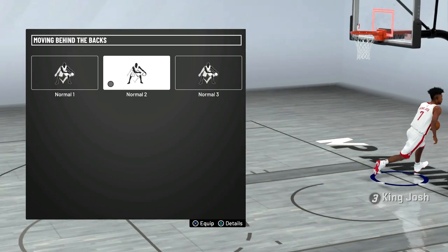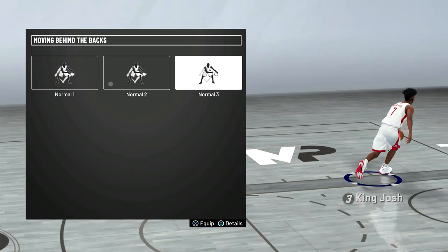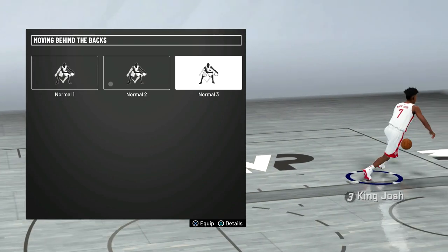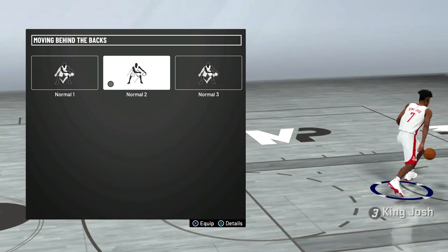Next, for behind the backs, I think normal 2 is the best. It's really fast, but if you don't like it, normal 3 is also really good. I think normal 3 creates a little bit more space because it flings you to the side instead of forward, but I like normal 2 because it is faster.